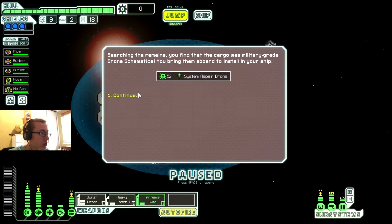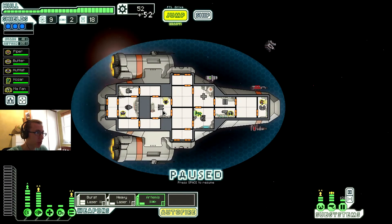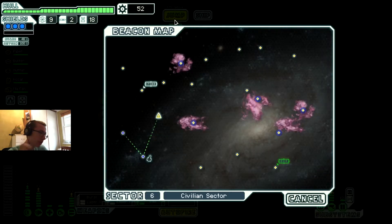Might as well secure their cargo. Searching the remains, you find the cargo was military-grade drone schematics. You bring them aboard to install — well, not really, because we don't have a drone control unfortunately. We have 18 parts we could be using, which is really annoying.